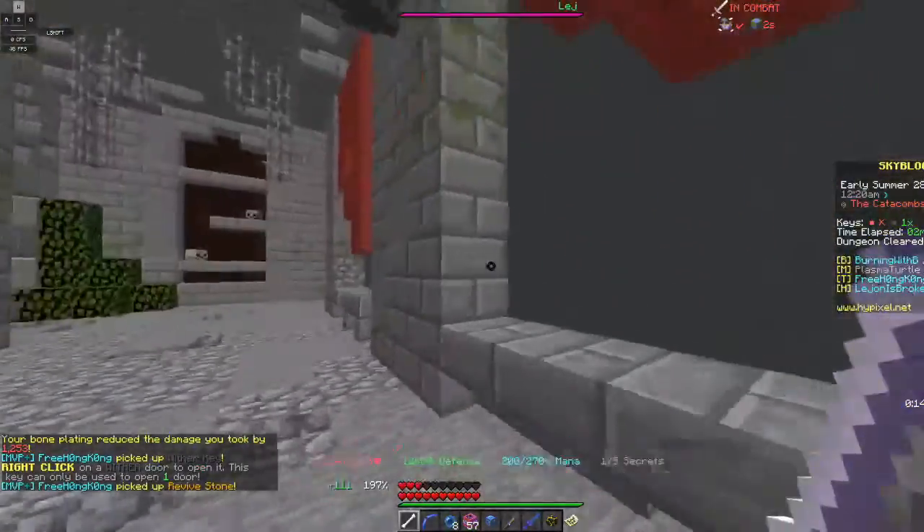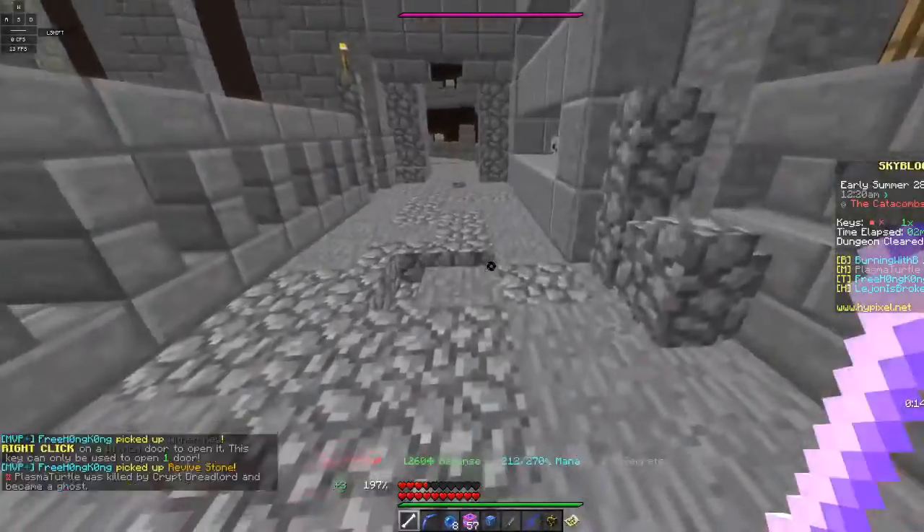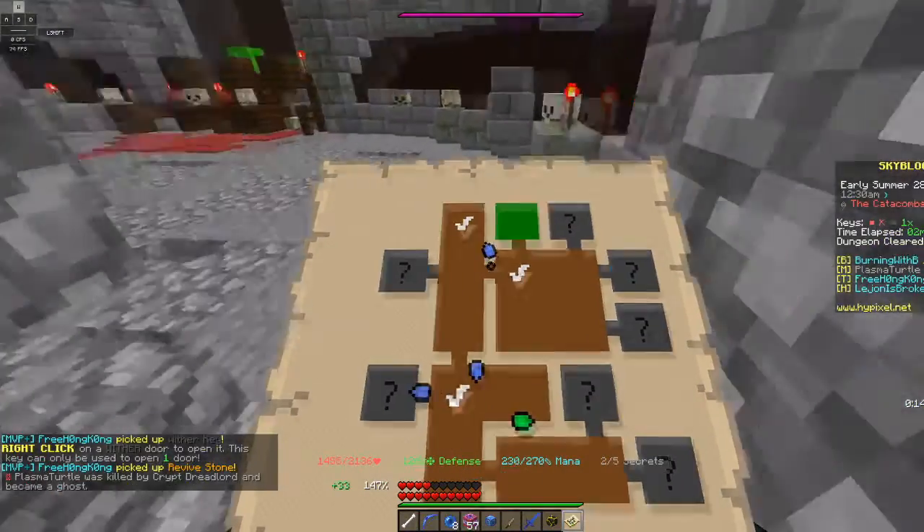On top of that, the stars increase it by a multiplicative 50%, bringing it to be nine times more powerful while in the catacombs.